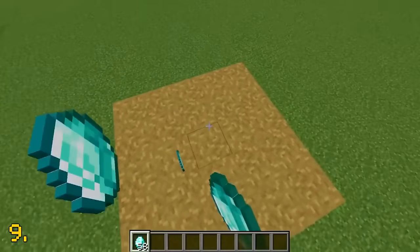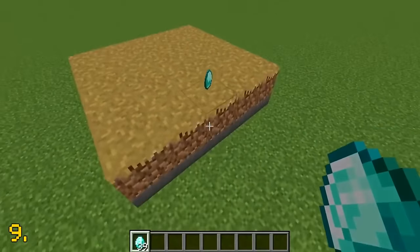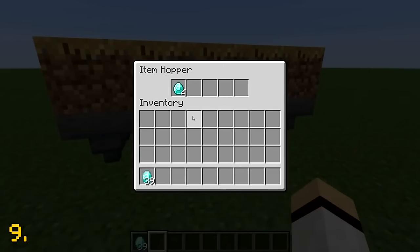Grass paths are a great way to hide your items in Minecraft as you can transport items into hoppers through the grass path due to them not being a full block.